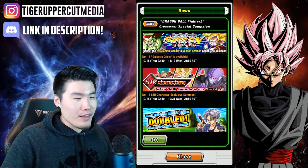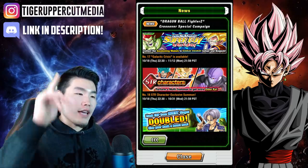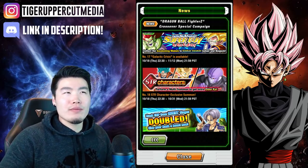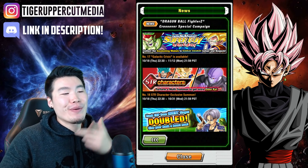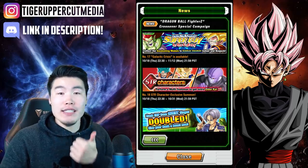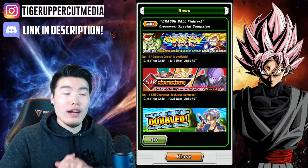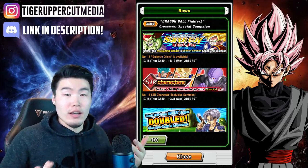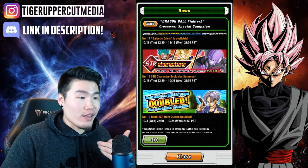Number eighteen, we have the SDR Characters Summon. The LRs in this one for Global are LR Beerus and LR Broly. So if you pull on this banner, you have a chance to get either of those LRs, and this is your best chance to get them since it only has SDR Characters and SDR LRs. Besides that, the supports are really good if you want to run a good SDR Extreme or Super SDR team, and you can get Kais as well.